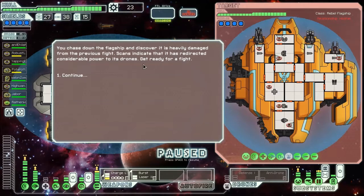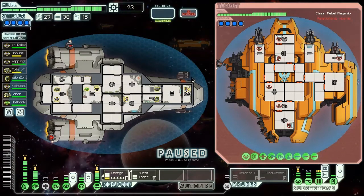The ship is heavily damaged and has redirected considerable power to its drones. The ion weapon appears to have been completely blasted off the ship. They still have missiles but the crew member inside is dead - possibly a suicide after blowing up part of his own ship. This means the missile launcher can't be repaired, so three shots should take it out. Right now they just have a beam drone and a combat drone out, which isn't very threatening.